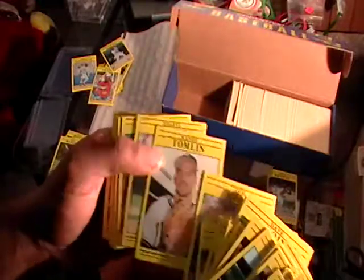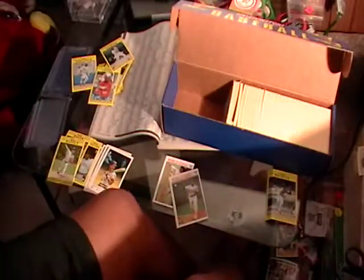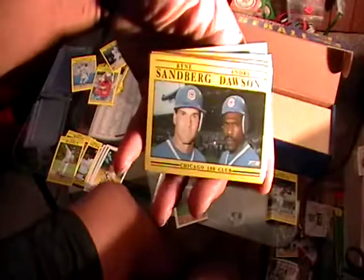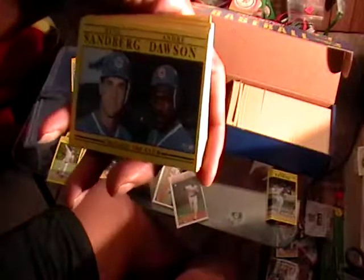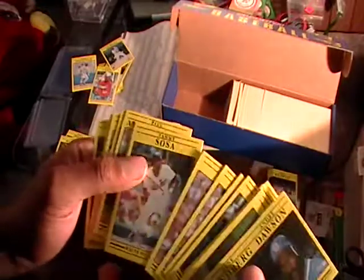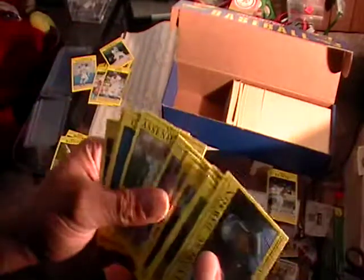Howard Johnson. There's a good Cubs card coming up here — oh, this is the Ryne Sandberg and Andre Dawson Chicago 100 Club. That's a nice little card. There's Sammy Sosa — I thought there was one in this set, but I don't think that one's worth as much.